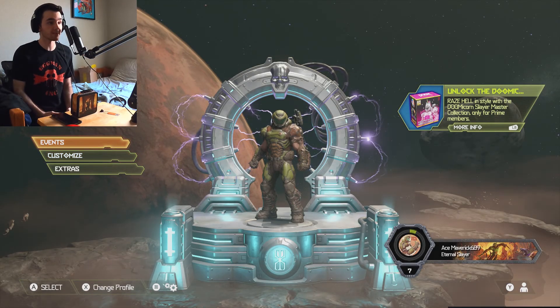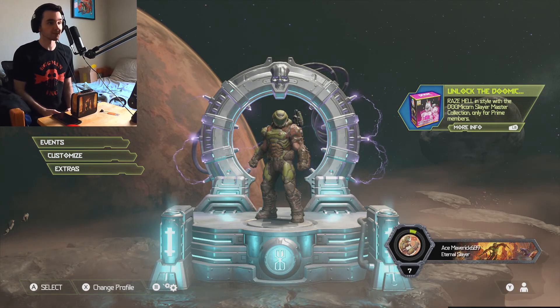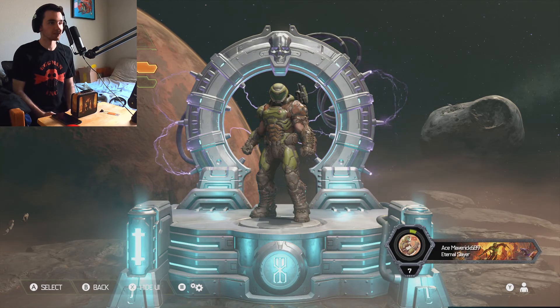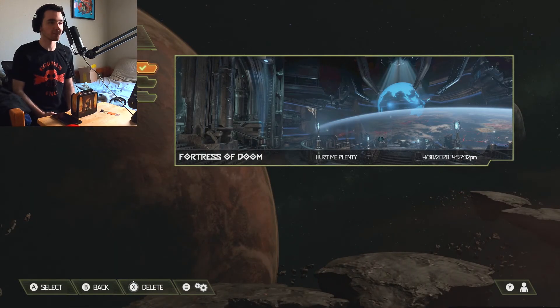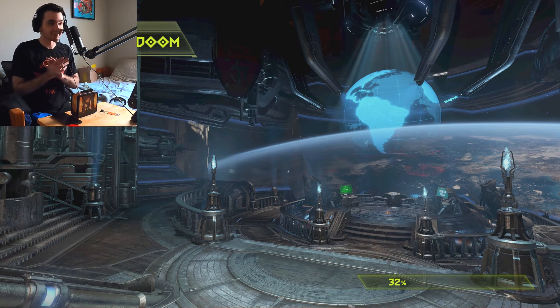Hey guys, it's Maverick. Welcome to Doom Episode 7. As you can see, we got a little something new here - a totem or little stand that he's on, it's for completing one of the missions. Let's continue - last episode was crazy, another crazy one. The Marauder, even though it looked like a lot of editing, it actually took me three tries. We got Dr. Hayden - we're gonna see what happens. If you know Doom 2016, you know what happened with Dr. Hayden at the end. He said his life was barely intact.